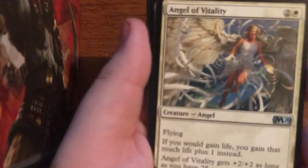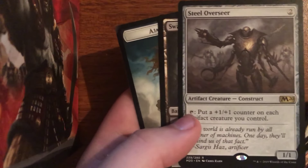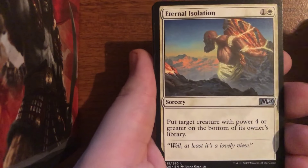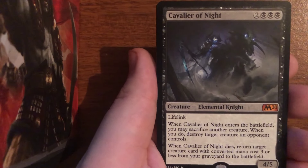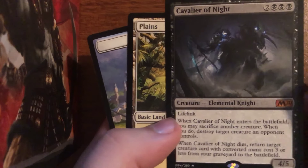Here we have another Angel of Vitality, non-foil this time, Mask of Immolation, Yarok's Wavecrasher, and Steel Overseer — I will certainly take a Steel Overseer; modern playable cards are fantastic. Speaking of modern playable artifacts from this set, I do need to get my hands on two more Grafdigger's Cages as soon as possible. There is a Banned and Restricted Announcement coming out tomorrow which might see the end of the Hogaak deck, but Grafdigger's Cage is a lot cheaper now. We also have Eternal Isolation, Thrashing Brontodon, an Ember Hauler, as well as a Cavalier of Night — another mythic. Cavalier of Night is either the third or fourth most expensive; Cavalier of Dawn is the least expensive of the Cavaliers, but I will certainly take it.